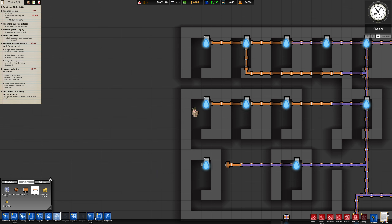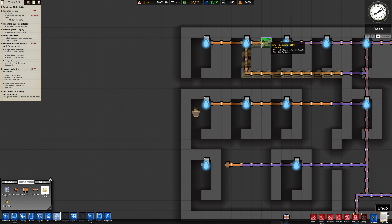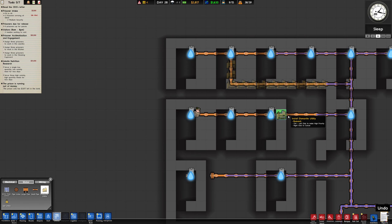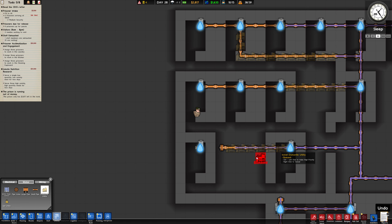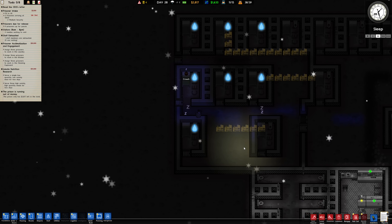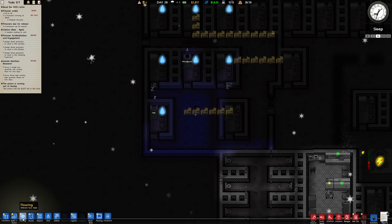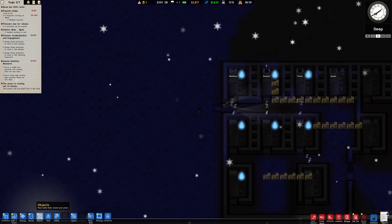Well that's fine, except I want to dismantle this. Dismantle these utilities — wait, don't dismantle these ones. Dismantle that, dismantle that. I'm gonna have to build another water facility. I have a jail door up here I could use. Okay, so I need to sort this out.